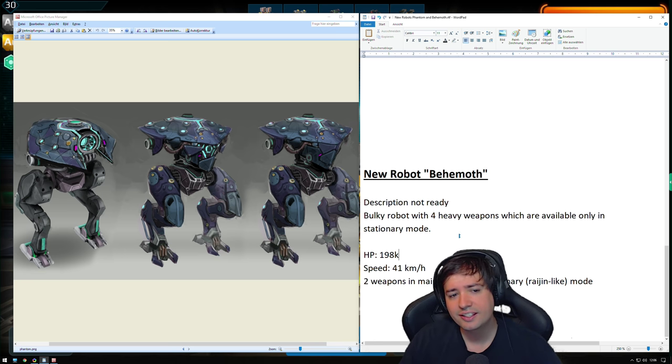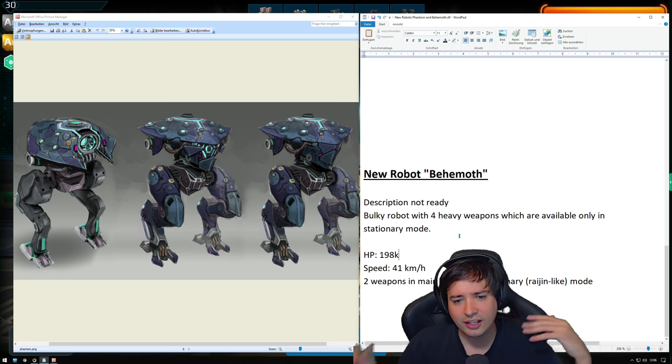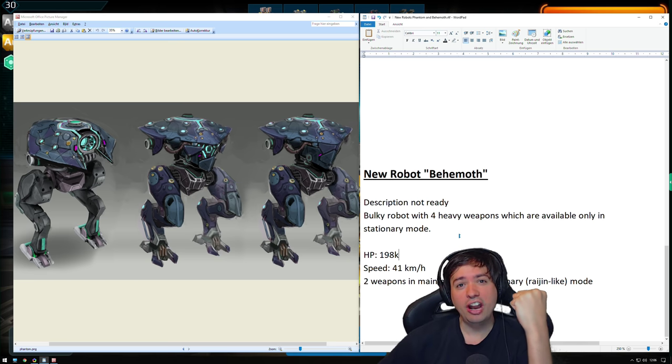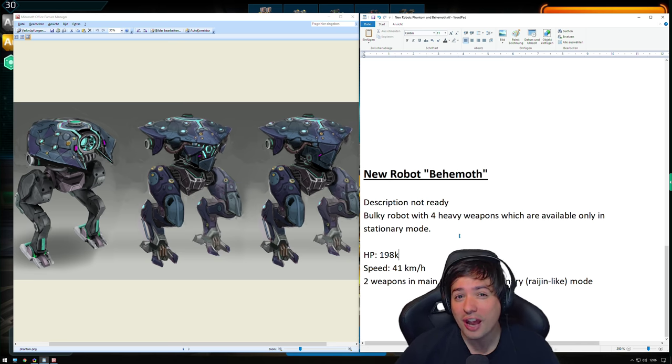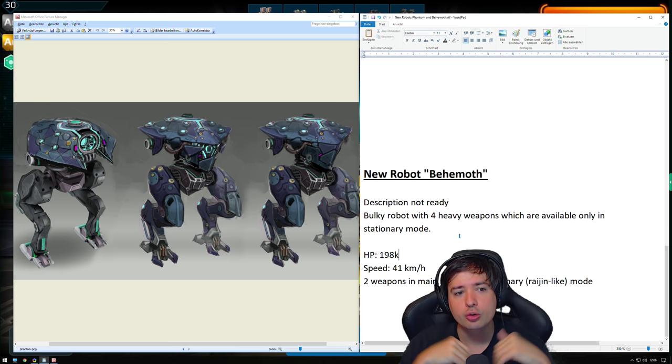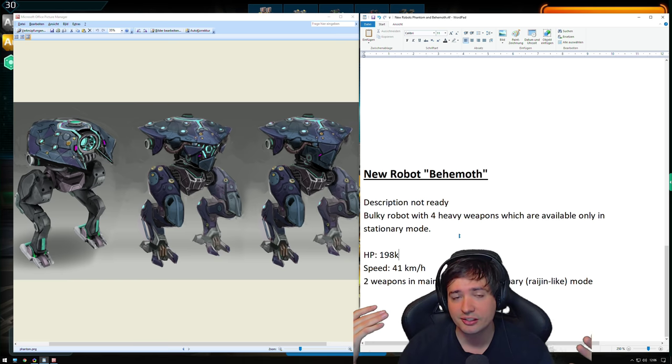So it's similar to the Raijin where you activate stationary mode, and when you do, you have four heavy weapons. Four heavy weapons, ladies and gentlemen — this is the highest firepower ever to exist in War Robots. And when it's a really strong new robot, it may also end up getting a lot of passive module slots — maybe three.